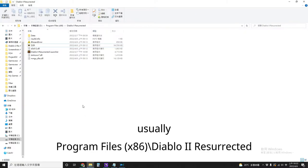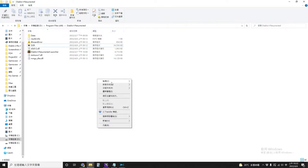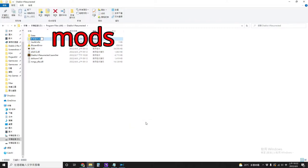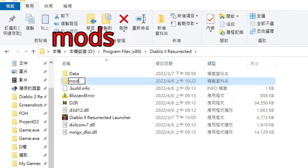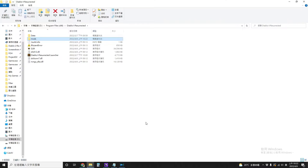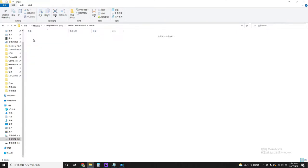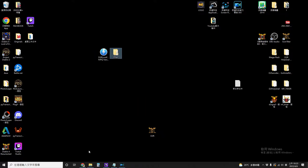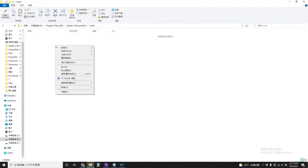Then you go to your D2R folder. Right click, new, folder, and name it mods. Go into the mods folder you just created. And copy this folder called filter, which you just extracted. Right click and paste.